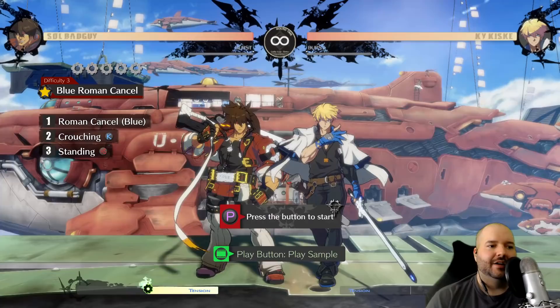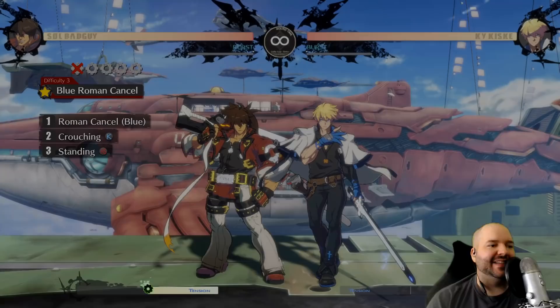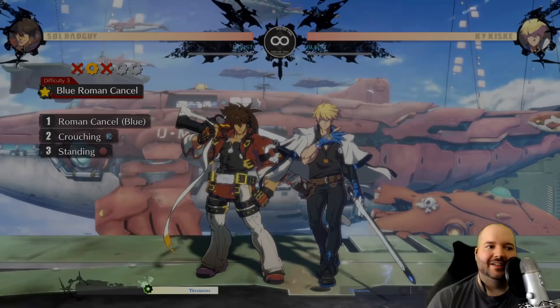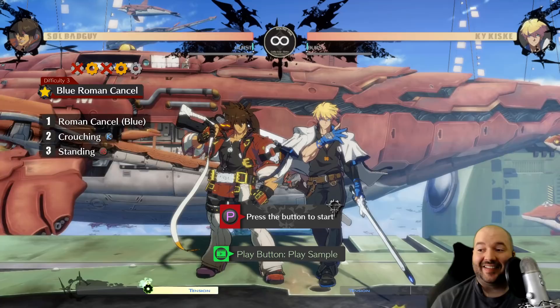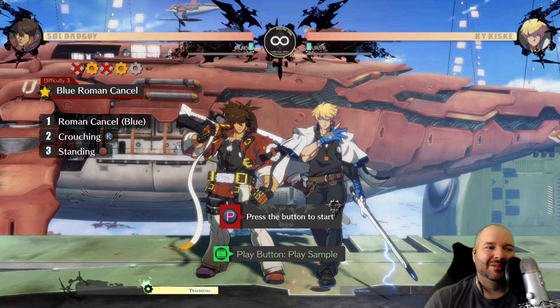Blue Roman cancel is probably the most confusing one. This is what happens when you Roman cancel while not doing any attack — just in neutral. It slows the opponent down while you can still move at full speed. For example, normally 2K into standing slash doesn't work, but because the opponent is slowed down by the blue Roman cancel, that combo can work. You can also use blue Roman cancel when the opponent is waking up to see in slow motion whether they're going to do a reversal.